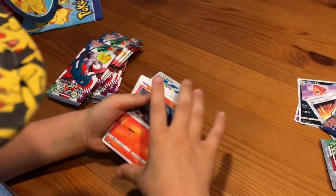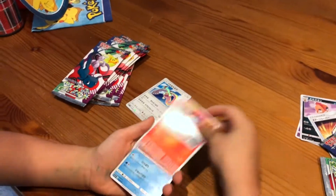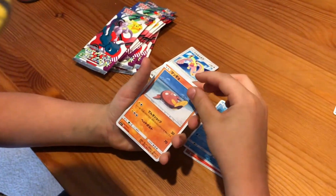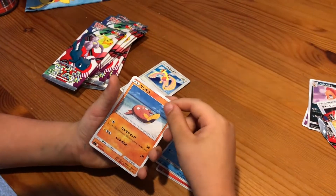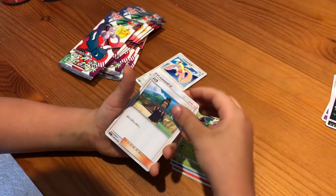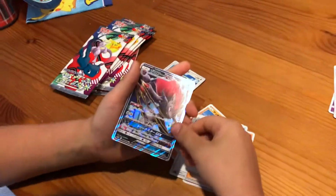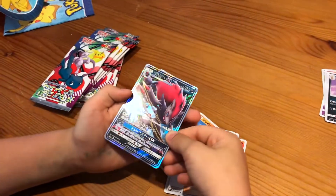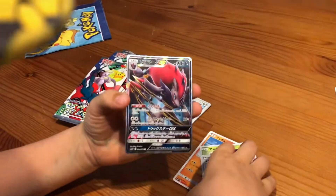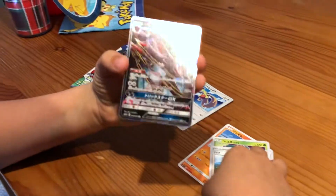Okay, next pack. We got Larvesta, Qwilfish, Stunfisk, Carvine, and — Zoroark GX! Let's go! Holy cow, look at that shine, guys!